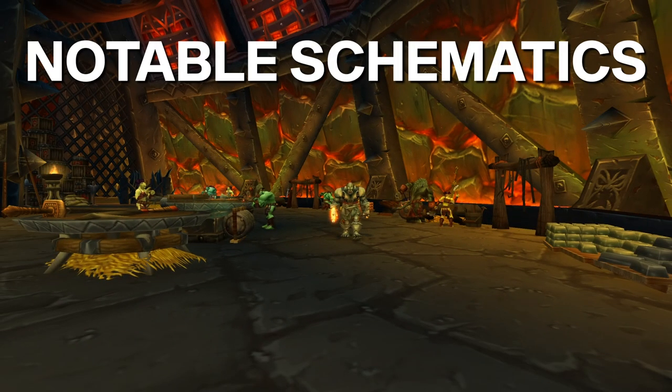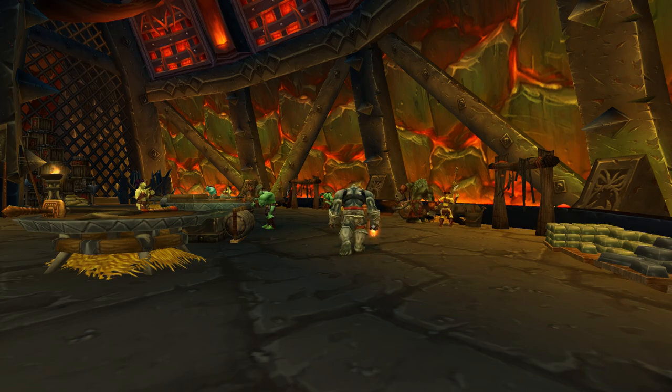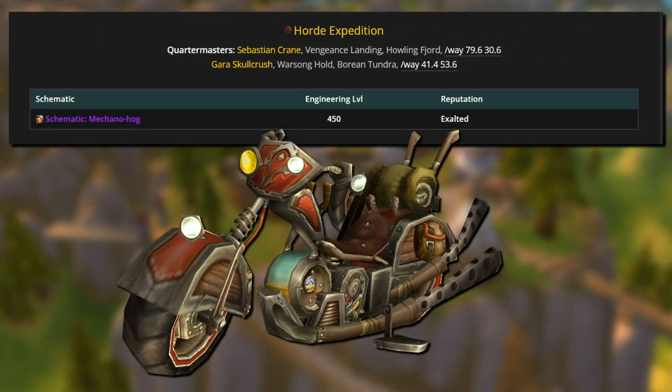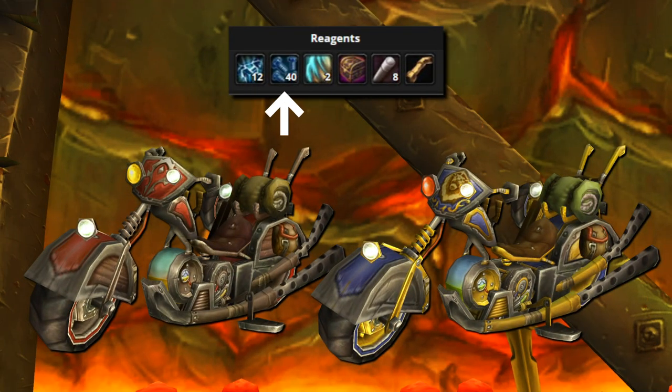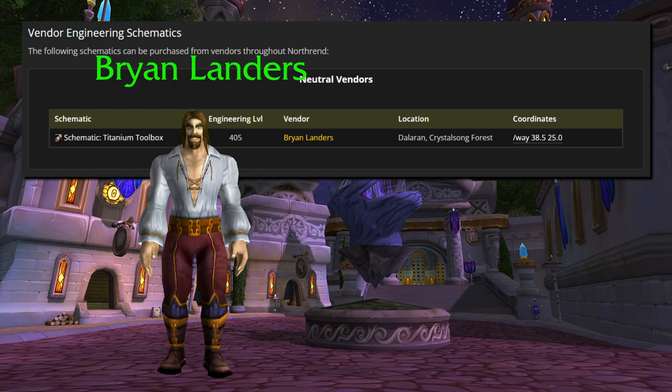While most schematics are learned from your trainers, let's cover a few found elsewhere. For Alliance Engineers, once you're exalted with the Alliance Vanguard, you can purchase Schematic: Mechaneers Chopper. Likewise for the Horde with the Horde Expedition. Both require engineering level 450 and the same materials: 12 Titan Steel Bars, 40 handfuls of Cobalt Bolts, 2 Arctic Furs, 1 Salvaged Iron Golem Part, 8 Goblin Machined Pistons, and 1 Elementium Plated Exhaust Pipe.